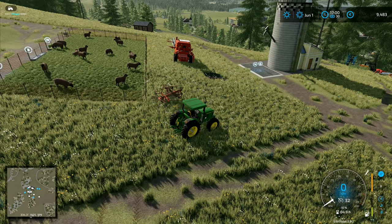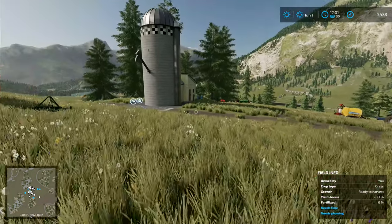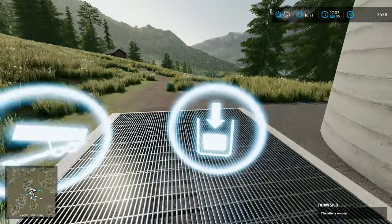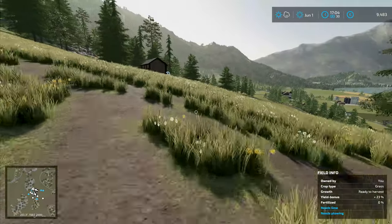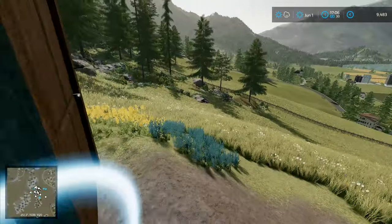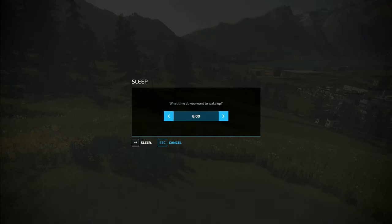That's all I'm going to do — we'll leave it at that. We now have a silo, the silo is built. We can now go and store our grain in here when we start our harvest in another couple of days. So let's go over and sleep the night again. We've done everything that we want to do today. Let's sleep.